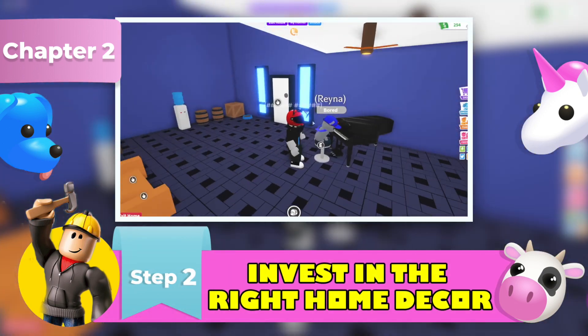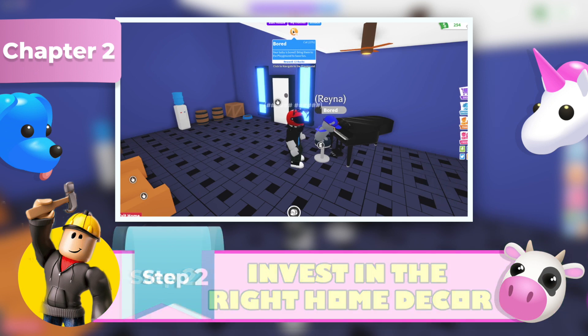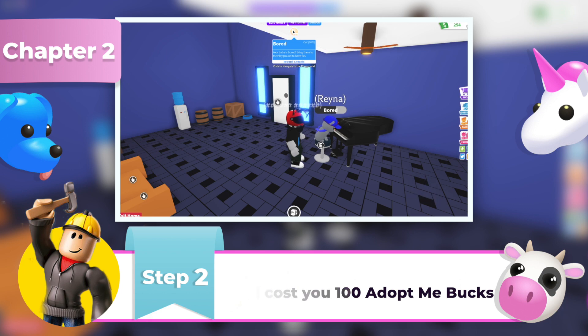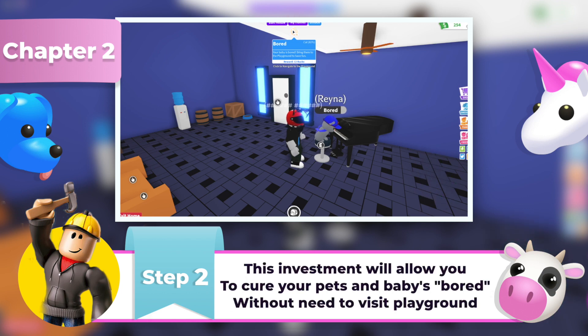Step 2: Invest in the Right Home Decor. One of the best valued purchases in Adopt Me is a piano. Simply press edit house and search for it. It will cost you 100 bucks and will allow you to complete your pets and babies board objective without the need to visit the playground. It will save you a lot of time.